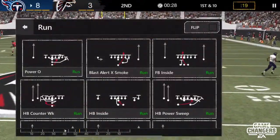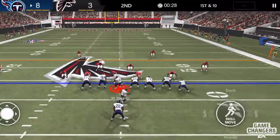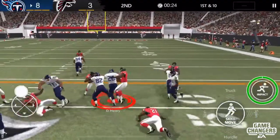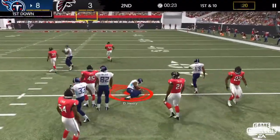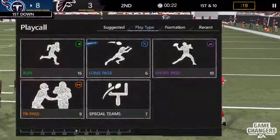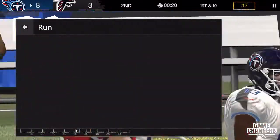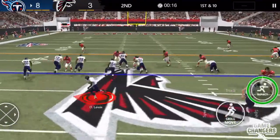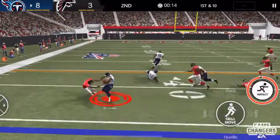Now let's see what that actually gets us. So again, in another set of plays, we're going to build up the meter. We're almost to the green, now we're to where we can use the Impact button. So on our next play, maybe we set it up and let's see what we can do. We'll run a halfback power sweep, try to get to the outside, and once we get to where we need that boost, we hit the Impact button.